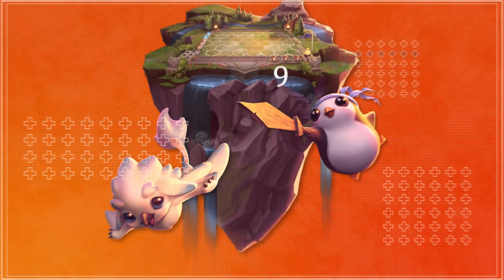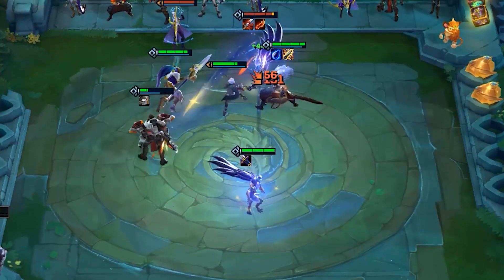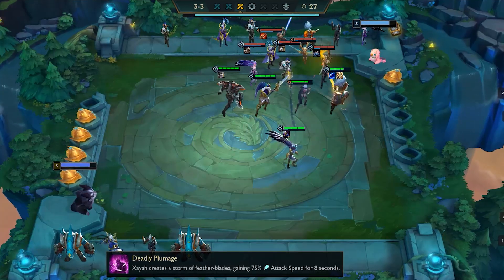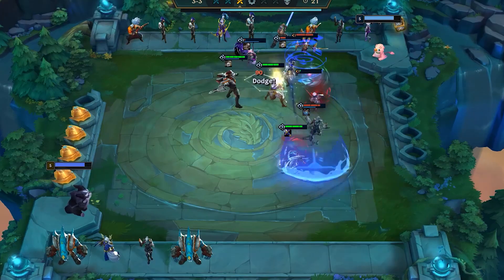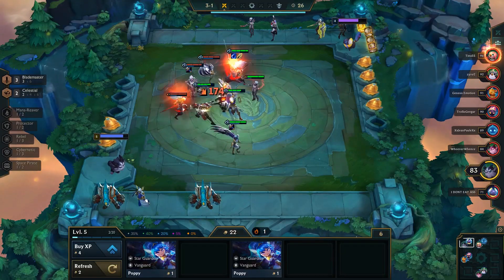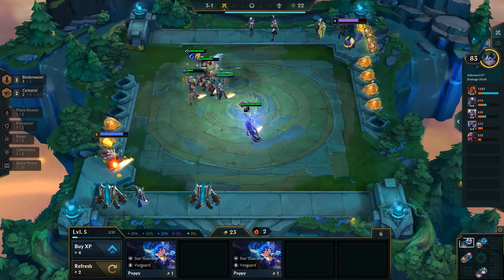Number nine is Xayah. Xayah was recently buffed in patch 10.7 with a small attack speed increase going from 0.75 to 0.8. Even without that buff she was already one of the better solo champions early game, as she's a great item carry for any physical damage items. While she's perfectly fine without her traits, it's fairly easy to slot them in — either Celestial for champions like Xin Zhao or Rakan, or Blademaster with Fiora, Shen, Yasuo, and Master Yi.